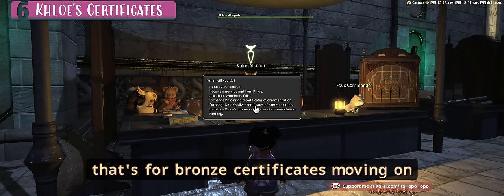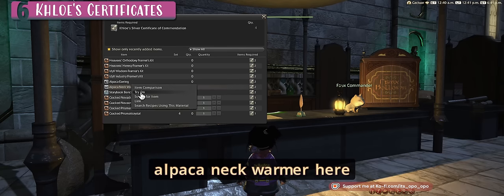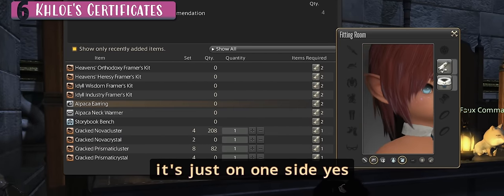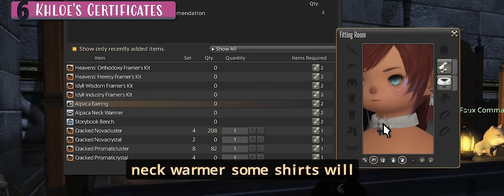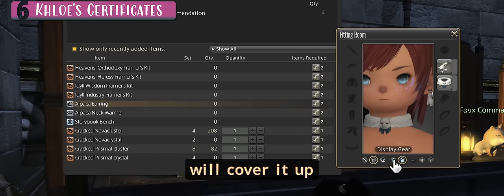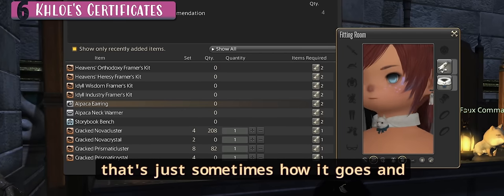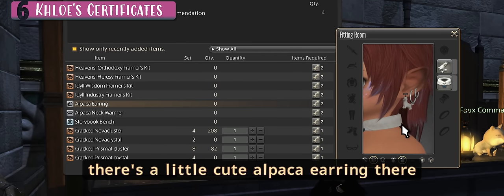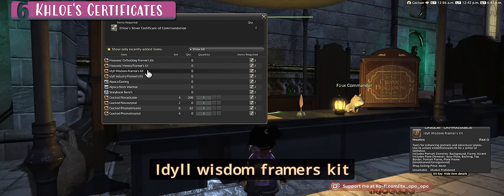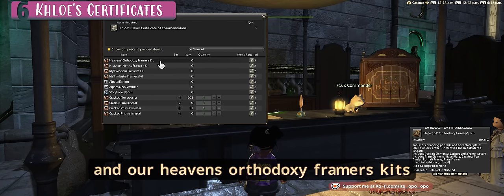That is really good — I was not expecting that! So that's where you get that item for bronze certificates. Moving on to silver, we've got the Storybook Bench furnishing item, the Alpaca Neck Warmer, and the Alpaca Earring — it's just on one side. Some shirts will cover up the neck warmer as you can see with the outfit I'm wearing, so be mindful of what shirt you're wearing with this necklace.